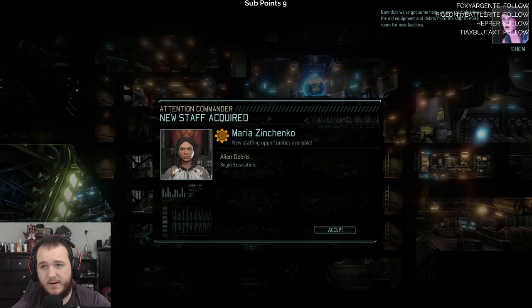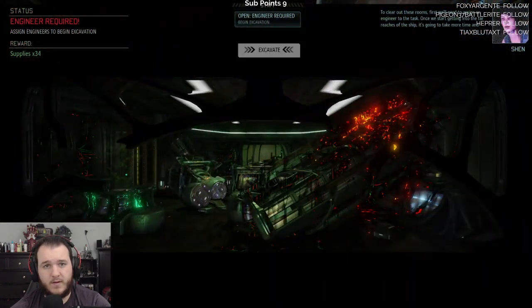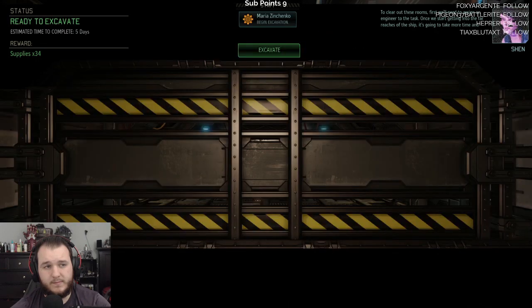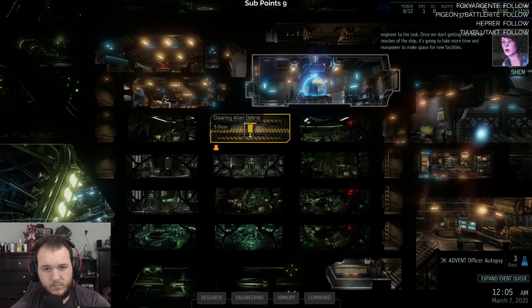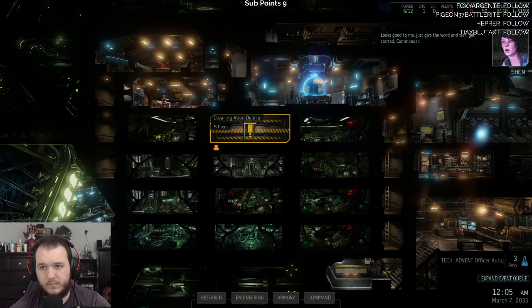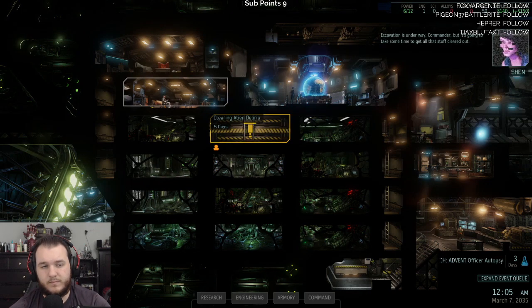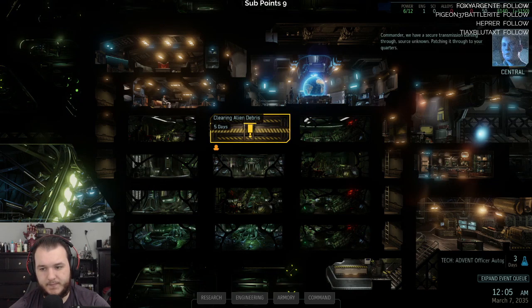Now that we've got some help we can start clearing out the old equipment and debris from the ship to make room for new facilities. To clear out these rooms first we'll need to assign an engineer to the task. Once we start getting into the far reaches of the ship it's going to take more time and manpower. Just give the word and we'll get started commander. Excavation is underway, but it's going to take some time. Commander, we have a secure transmission coming through — source unknown, patching it through to your quarters.